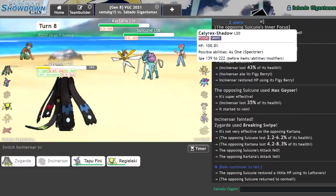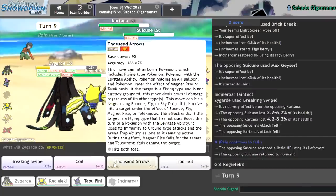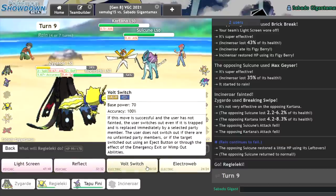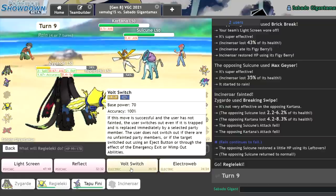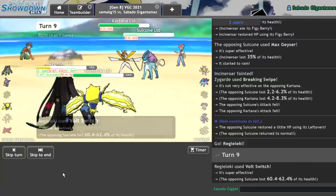Go for another Breaking Swipe. Kartana is no longer a threat. Let me get in this thing. I'll just keep clicking Breaking Swipe. My play is to Volt Switch. I don't want to get crit — that's the big thing. I think I Volt Switch though. Electro-Web seems really unsafe. Yeah, that just knocks it out. Are they max speed? What? All right.